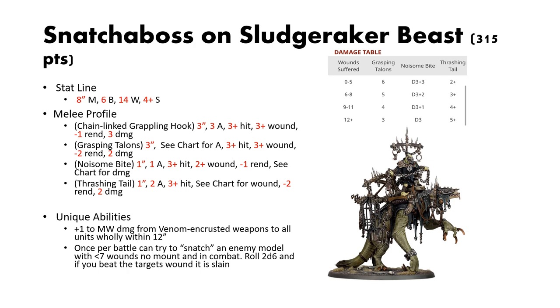The Chain-Linked Grappling Hook has 3-inch reach, 3 attacks, 3s to hit, 3s to wound, 1 rend, and 3 damage. The Grasping Talons have 3-inch reach, a degrading chart for attacks, 3s to hit, 3s to wound, 2 rend, 2 damage, and then 1 rend.